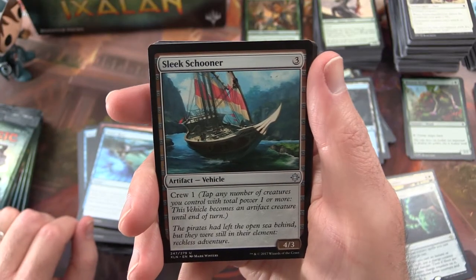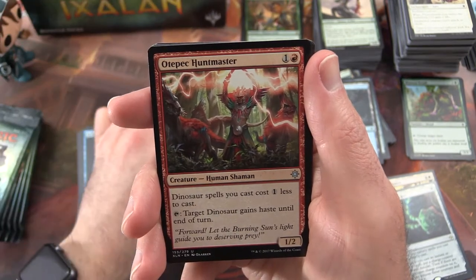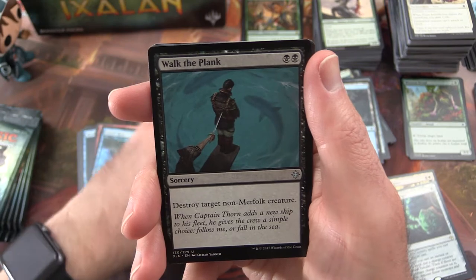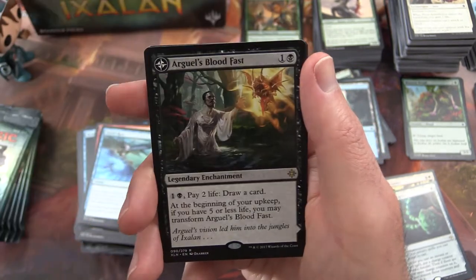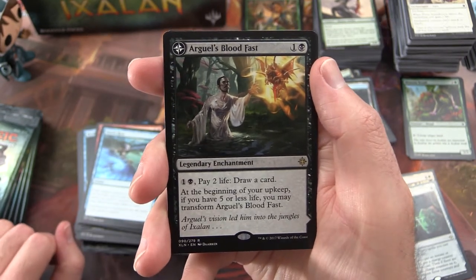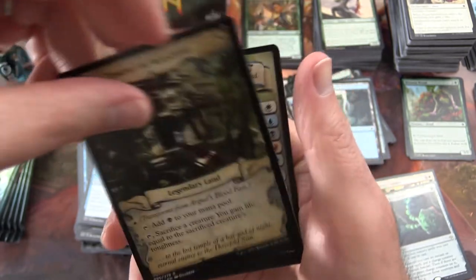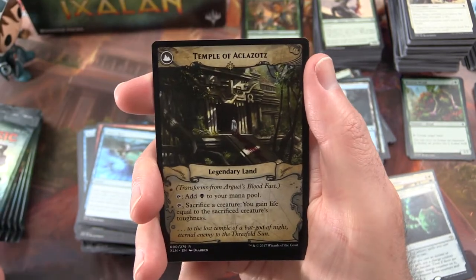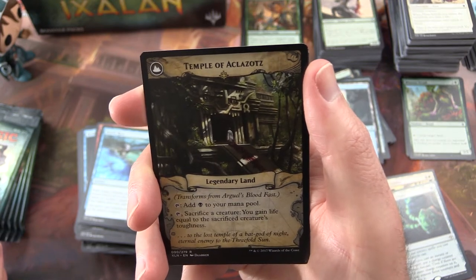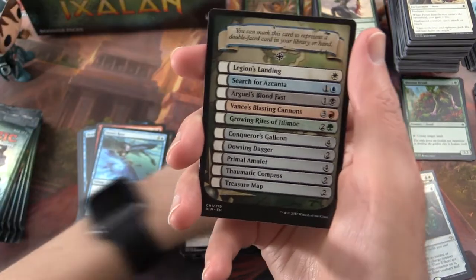The uncommon is Sleek Schooner. Utapau Huntmaster. Walk the Plank. And Arguel's Blood Fast is the rare — this one transforms into the Temple of Aclazotz. Interesting.